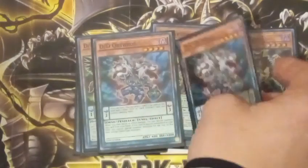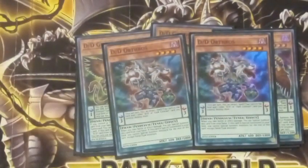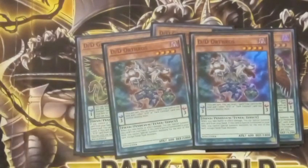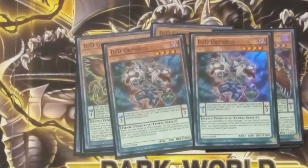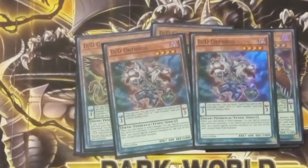Next up, two copies of DD Orthros. Orthros is the main tuner for the deck, being a level 4. It has the Pendulum effect where once a turn, you can target one spell or trap on the field and one other DD or Dark Contract on the field and destroy them both. Orthros is a Scale 3, with 600 attack and 1,800 defense. Whenever it's Special Summoned, you can't summon anything other than Fiends for the rest of the turn. And if you take battle or effect damage, you can summon Orthros from your hand.